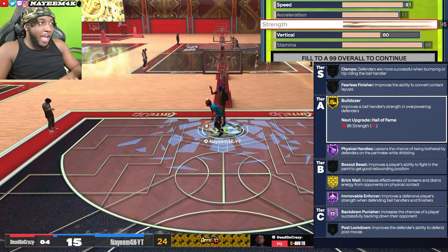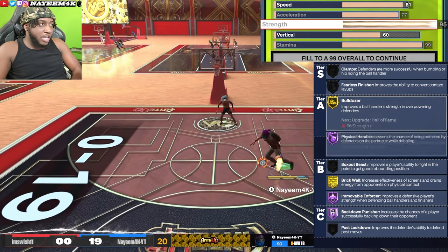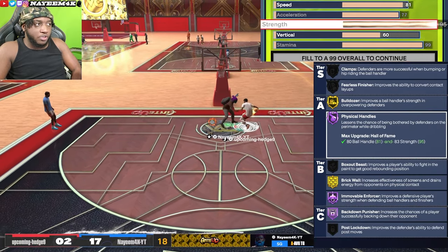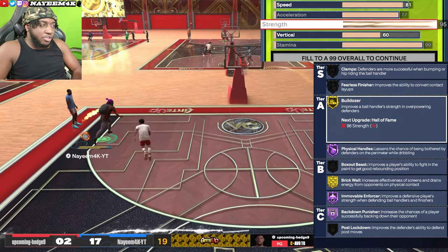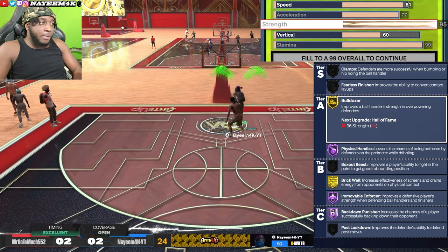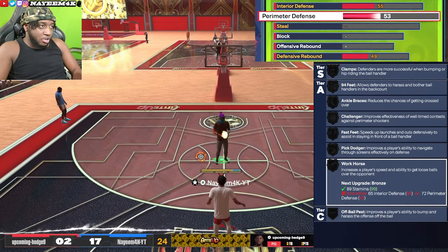With 95 strength you can see I only get gold bulldozer instead of hall of fame bulldozer. I have a 1v1 build with hall of fame bulldozer that I'll be showing after this tutorial. But the reason I only went with gold is because I still keep all the other important badges — hall of fame back down punisher, hall of fame immovable, hall of fame physical handles. On the 1v1 court, I'm not really looking for bulldozer animations. I'm mainly trying to get myself open for an open shot, a fadeaway mid-range, or an open dunk or layup.